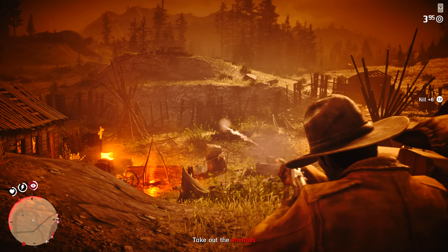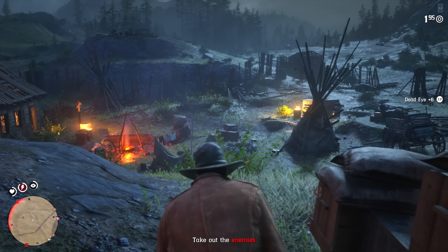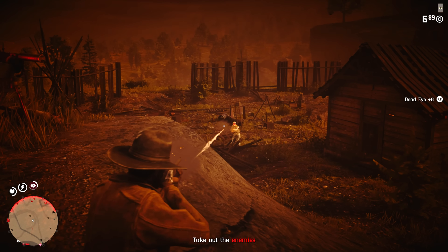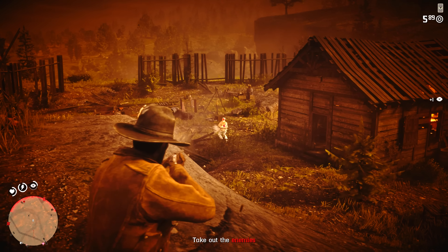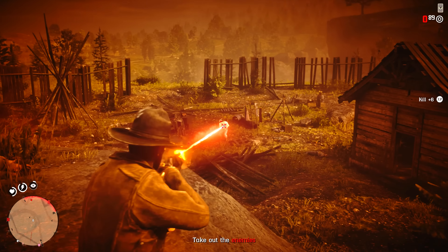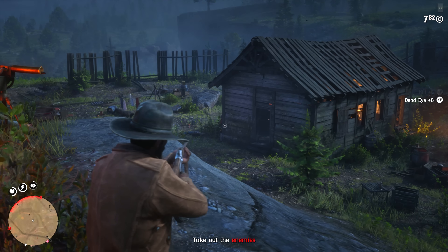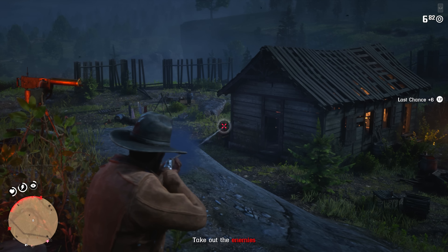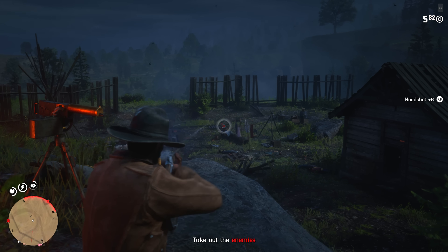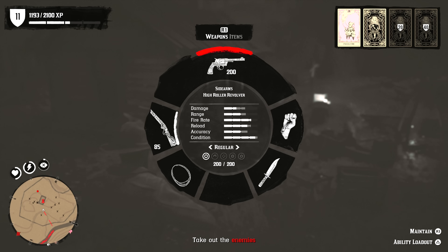First things first, what I would strongly recommend: in Red Dead Redemption 2's multiplayer there are two different versions for looking. There's your look sensitivity without actually aiming — you're able to do a 360 or 180 and how fast depends on where your look sensitivity bar is. Personally I would recommend having that maxed out so you can look and assess your surroundings as quickly as possible. Second, there's your aim sensitivity, which kicks in once you're aiming. I would recommend keeping this a lot lower, for a number of reasons.